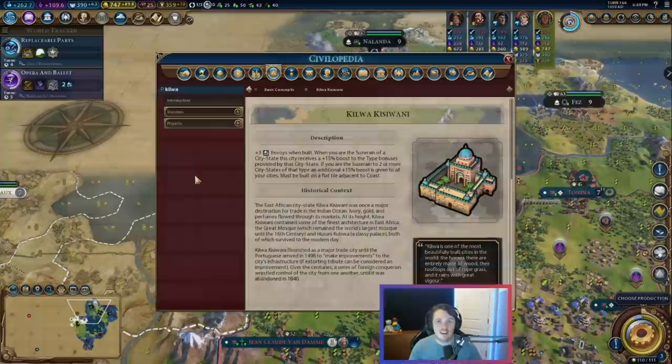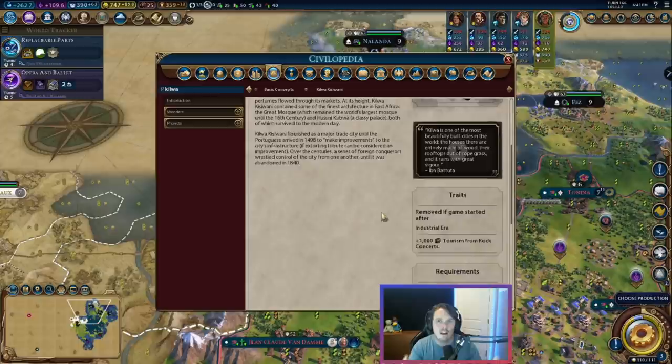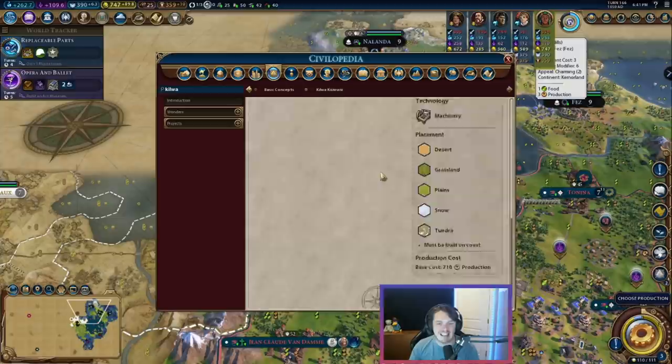It is time to open our trusty friend the Civlopedia. The first thing I want to know is how easy is this wonder to place. We talked about the Oracle — part of what makes it really good is that you can place it on hills, which is really easy to meet as a requirement. With something like the Pyramids, it's a little bit harder — whether or not you get the Pyramids early is kind of just whether or not you get a flatland desert tile in your first two cities. So let's take a look at the Kilwa. The Kilwa needs to be placed on desert, grassland, plain, snow, or tundra, so there are a lot of placement options.